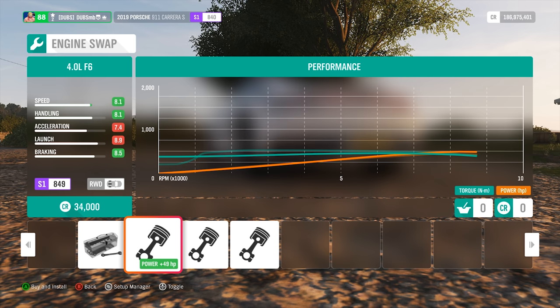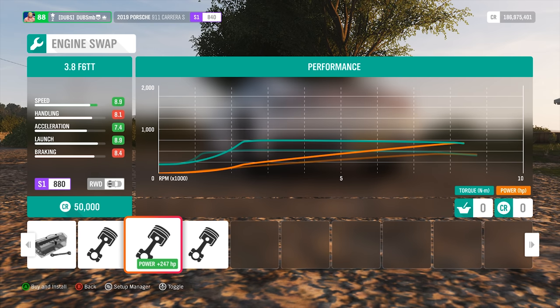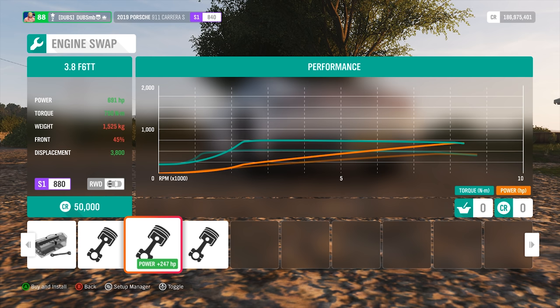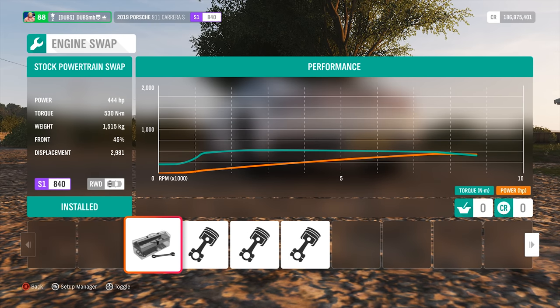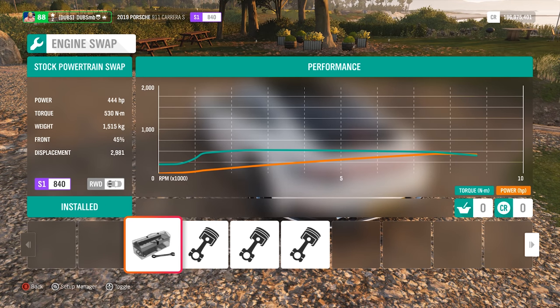So we get a 4-liter flat-6, which I'm pretty sure is from the old 997. We get a 3.8 flat-6 twin turbo making 691 horsepower — maybe that's a GT2 RS engine. And then obviously we have the 918 engine. I'm going to keep the stock engine that's in it now — 444 horsepower.